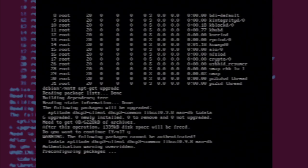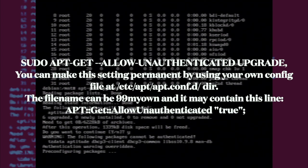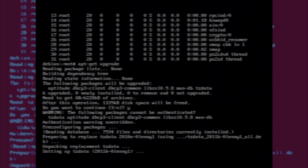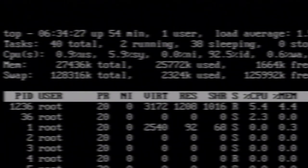In the end I changed the date and the apt.conf security settings to allow unauthenticated upgrades and installation. I did actually film this but I lost the footage, and I couldn't be bothered going through the pain of figuring it all out again. When you don't have to deal with this stuff in modern Linux, it's a bit of a mess.